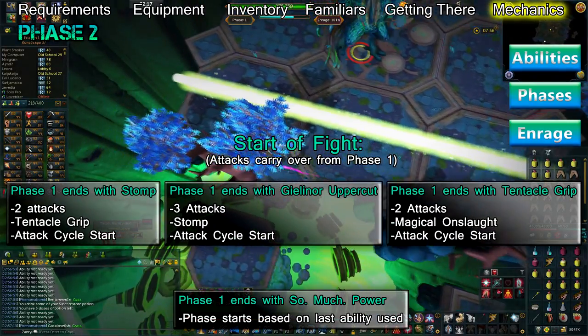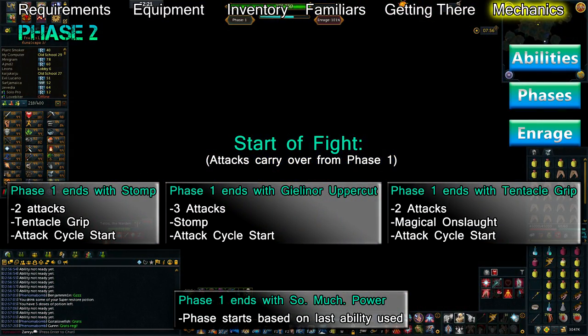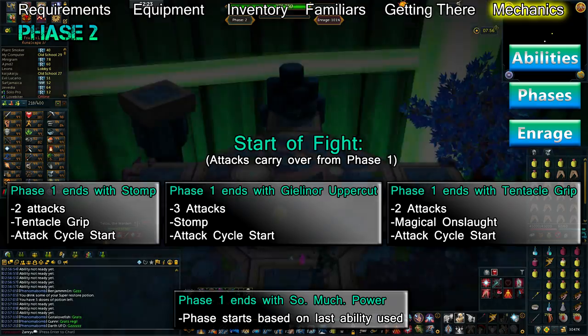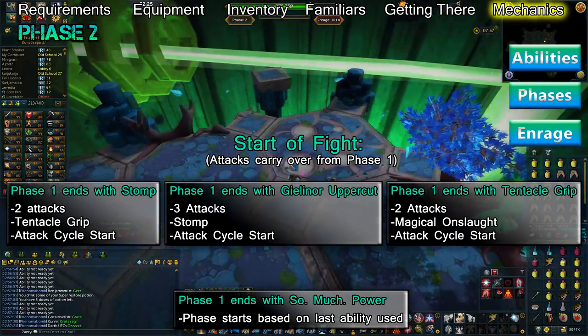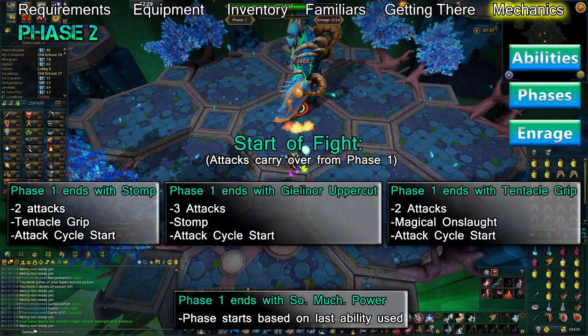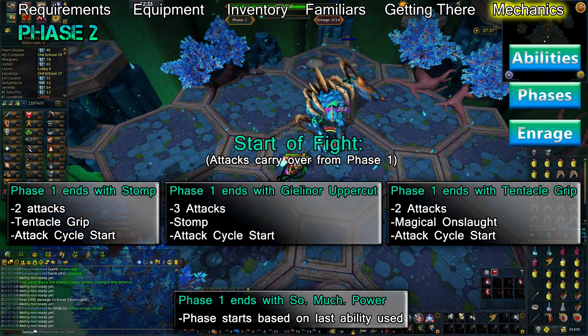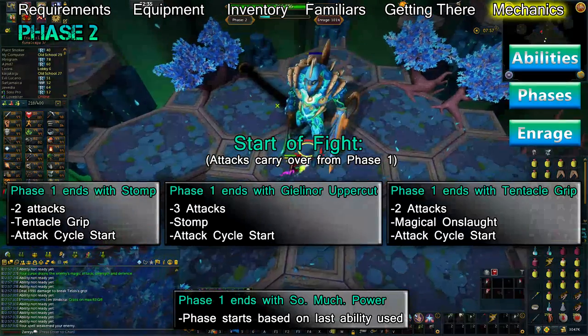During phase 2, Telos will primarily use melee attacks and will sometimes use a magic attack if you're too far out of melee range. Telos will use the same abilities as he did during phase 1, with the addition of a Magical Onslaught and, if you're over 50% enrage, a Black Anima Virus. The way Telos starts the phase is based on the last ability he used during phase 1, meaning he could start phase 2 in multiple ways.